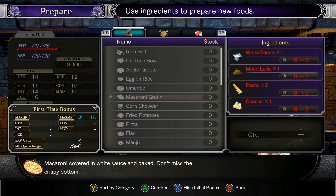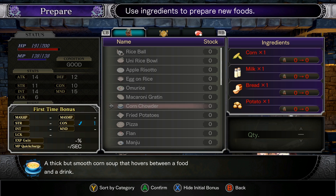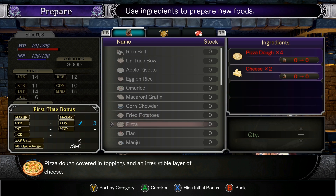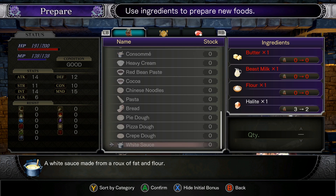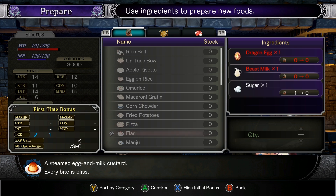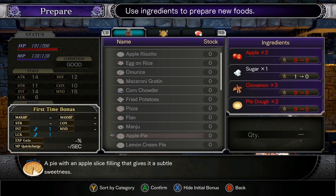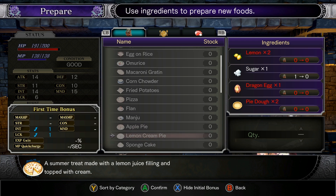Corn chowder: a thick but smooth corn soup that hovers between food and a drink. Fried potatoes: potatoes fried in oil, which gets all over your hands — you won't care, tastes too good. Pizza: pizza dough covered in toppings and an irresistible layer of cheese. Oh my god, I hate this joystick — okay, I just gotta use the pad instead. Flan: a steamed egg and milk custard, every bite is bliss. Manju: an eastern afternoon treat made of bean paste wrapped in dough. Apple pie with an apple slice filling that gives it a subtle sweetness. Lemon cream pie: a summer treat made with lemon juice filling and topped with cream.